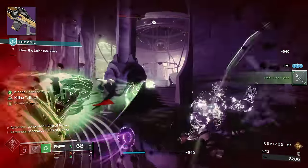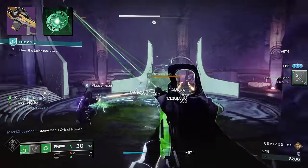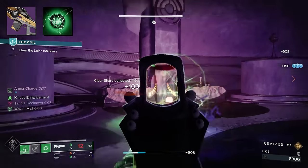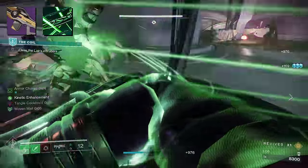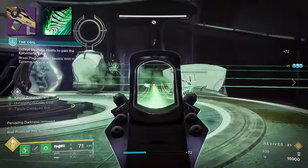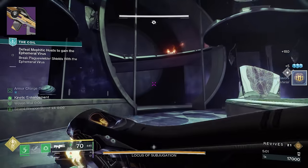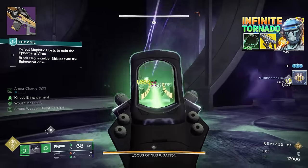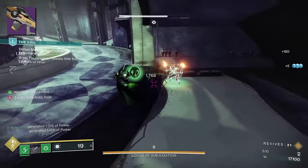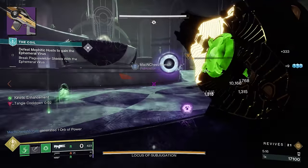For subclass synergy, you've got flexibility. You can run Thread of Warding to get Woven Mail when you pick up an Orb of Power, since you'll be generating tons of orbs. Thread of Generation is a staple for most Strand builds to generate grenade energy just by dealing damage. Other good picks include Thread of Transmutation to spawn Tangles on weapon kills when Woven Mail is active, and Thread of Evolution to buff your Threadlings if you've got a Threadling build going. On Hunter, we paired this with our Foe Tracer Rolling Maelstrom build from last season — we'll link a DIM link below — and it performed excellent, generating Tangles and Threadlings while unraveling targets left and right. It was a blast in the Coil.